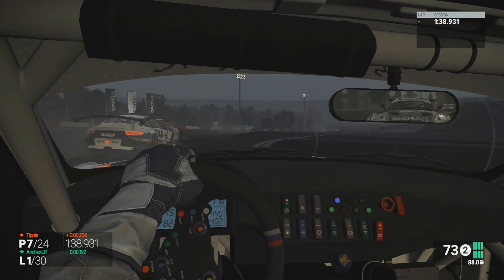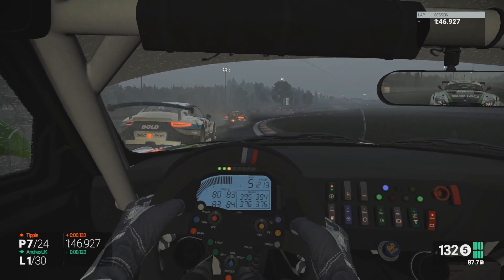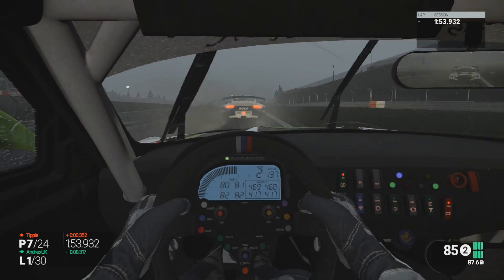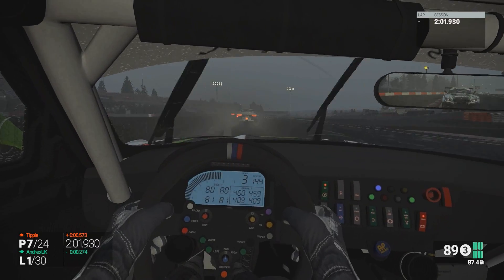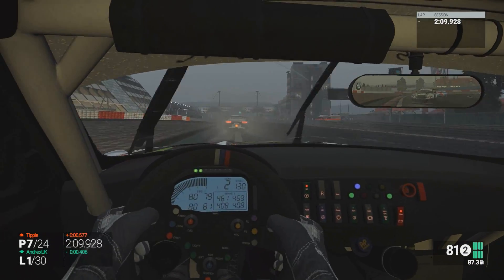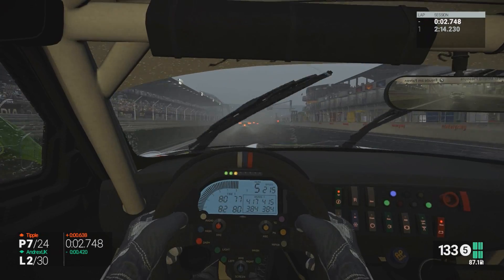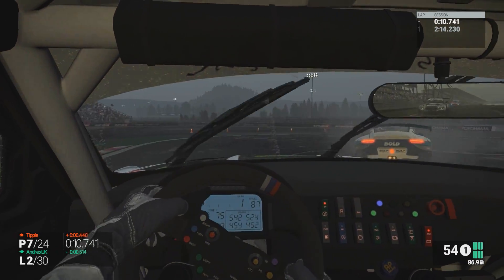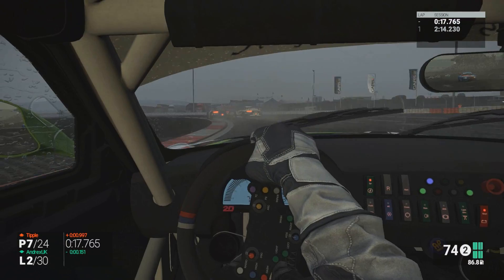We've closed the gap a little bit to Tipple and getting right up onto the rear of Tipple now. Going to see if we can try and get a decent run up towards the chicane — Andrex in the rear view mirror is right underneath our rear wing. Doesn't look like we're going to be able to make a move into the chicane here, so we're going to settle in behind and just try and take our normal line. However the spray is making it so difficult to spot the kerbs down in front of us, and it looks like a couple of the guys may have taken a little bit off the inside of the chicane. Getting a fairly decent run through the final corner.